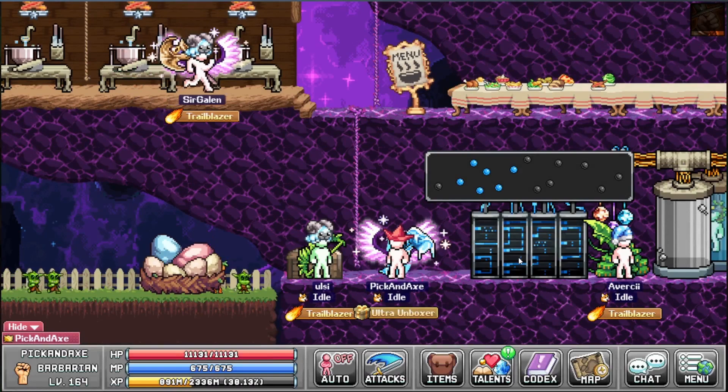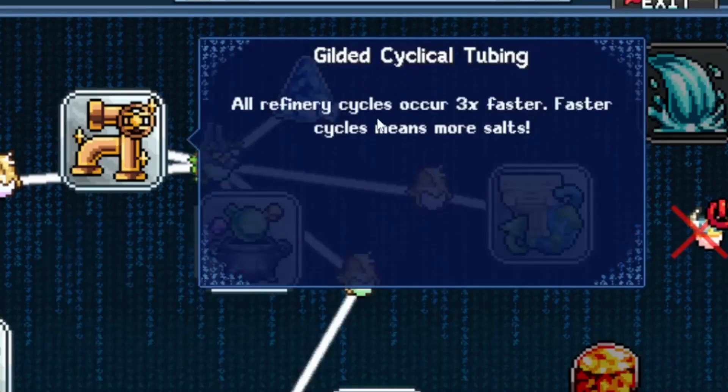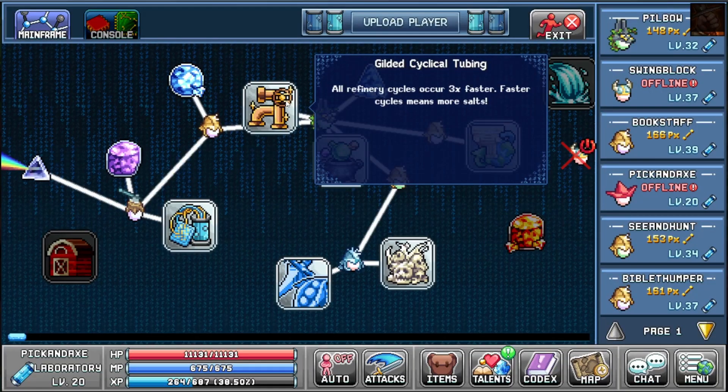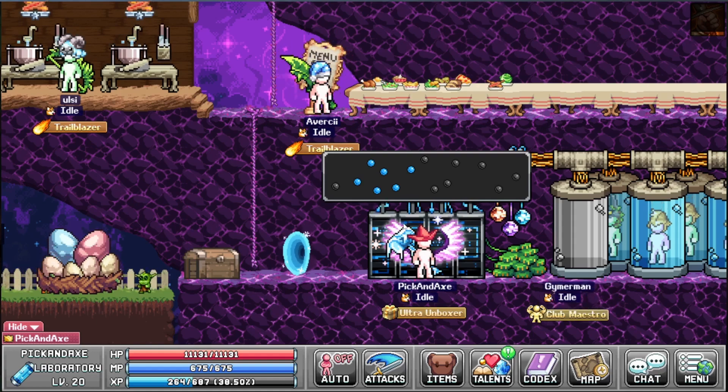Salt used to be a massive bottleneck, but after World 4 came out we got the Gilded Cyclical Tubing — all refinery cycles occur 3 times faster. Faster cycles means more salt, so we got 3 times more salt. Of course the material cost also went up, but now we no longer have to sit around and wait for salt all day.